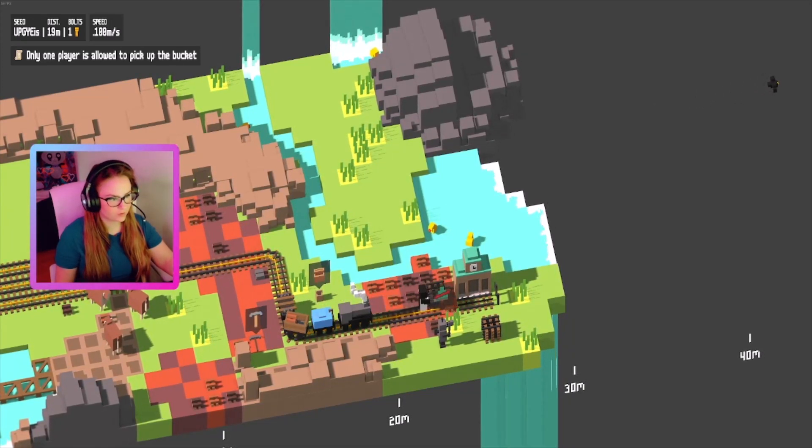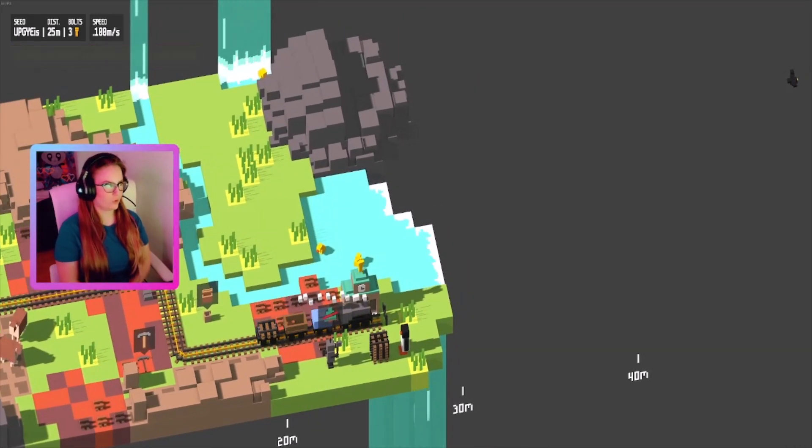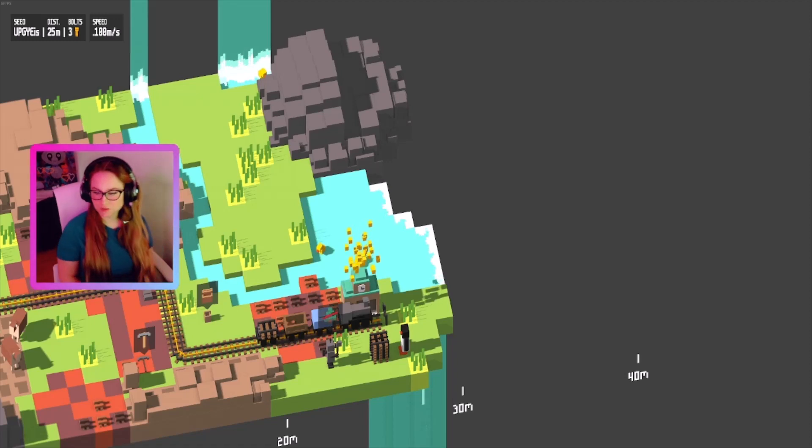So since we have some track there, we'll just let this go. The train will go to the end and then it will go to where you decide to buy your upgrades.